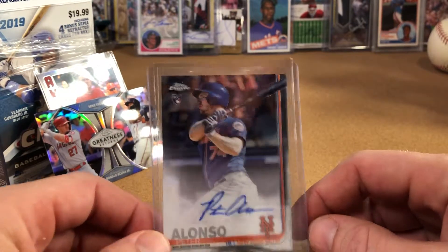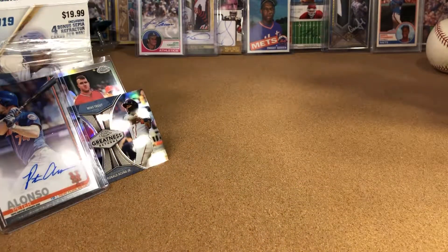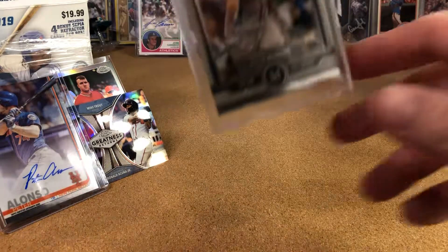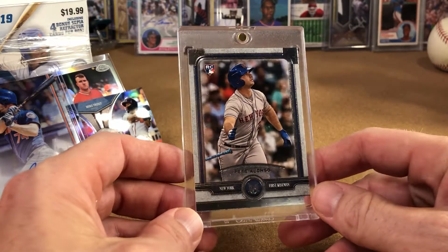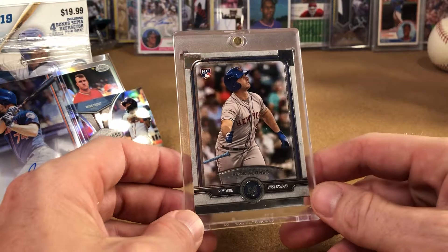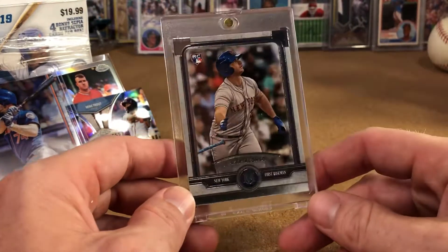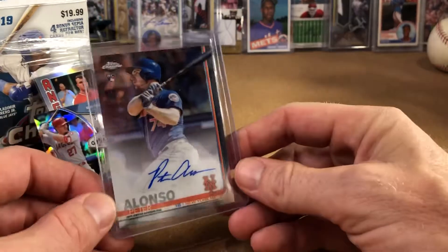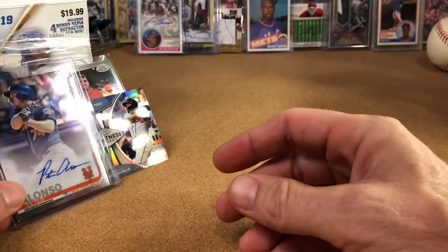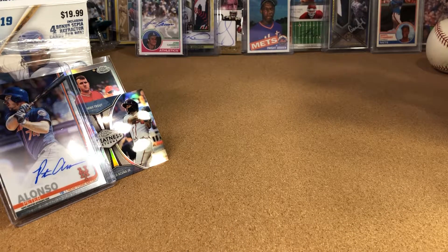I'm so stoked — that's going in the personal collection. I really wanted to break down and buy one of these. I did pull a Topps Museum rookie — this may be kind of a sleeper rookie, you may want to grab one while they're relatively cheap. It's a beautiful card. Anyway, Pete Alonzo Topps Chrome rookie auto — super stoked. Hope you guys enjoyed it, and go out and buy yourself a Topps Chrome blaster box at Target. Don't be scared, there might be something really cool in it. See you guys soon, thanks, bye!